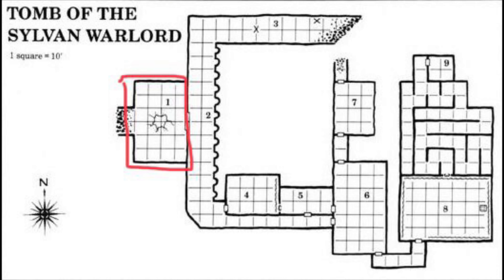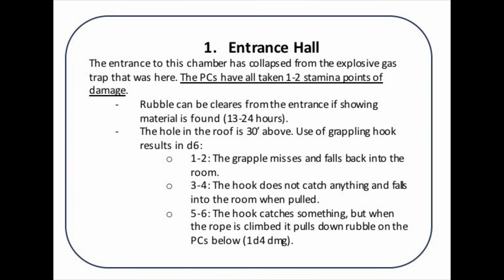The first location in this dungeon is called the Entrance Hall. The card describes how players can attempt to exit this room even prior to completing the adventure, and what happens if the adventurers attempt to climb out of the hole in the roof.